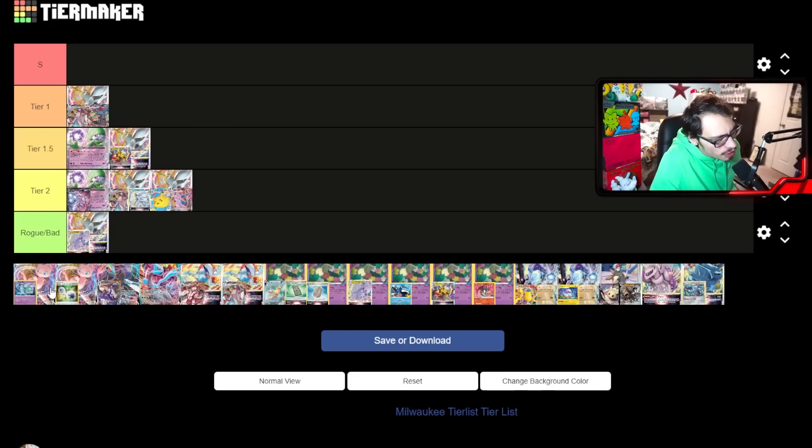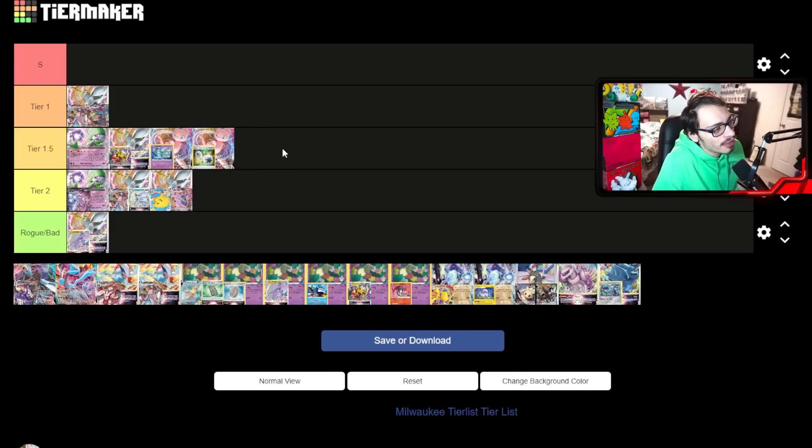Now let's talk about Mew. Fusion Mew and Double Turbo Mew are both probably tier 1.5 decks — both pretty good in the format. Double Turbo Mew is a little more disruptive, and Fusion Mew is a little more aggressive. Fusion Mew does have a better time into Arceus decks — you can turn 1 Meloetta donk an Arceus V, which is huge. Double Turbo Mew is more tactical, relying on Judge and Path. Fusion Mew still plays a Path but relies more on the donk.